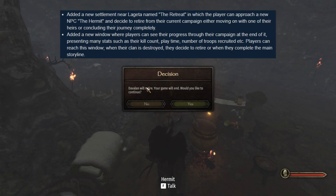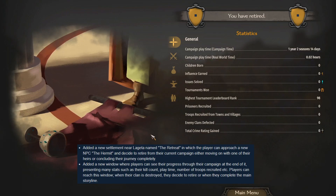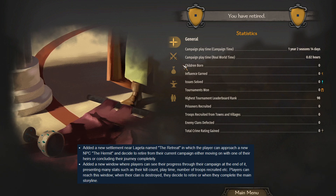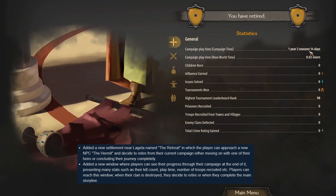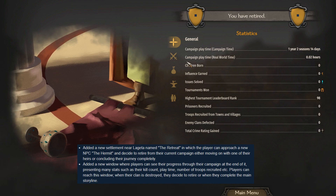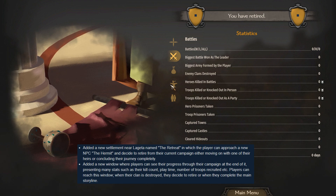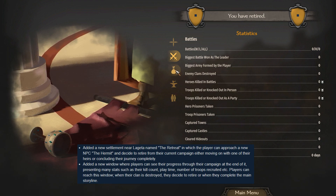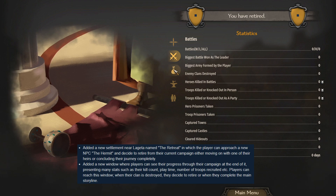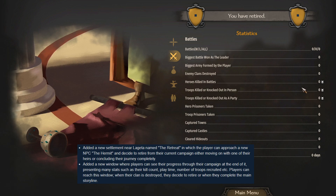Continuing with this new feature — I kind of want to put these two together. They also added a new window where players can see their progress through their campaign at the end of it, presenting many stats like kill count, play time, number of troops recruited, etc. Players can reach this window when their clan is destroyed, when they decide to retire, or when they complete the main storyline. That's kind of why they gave you this option to retire a campaign — so this screen shows up more often.